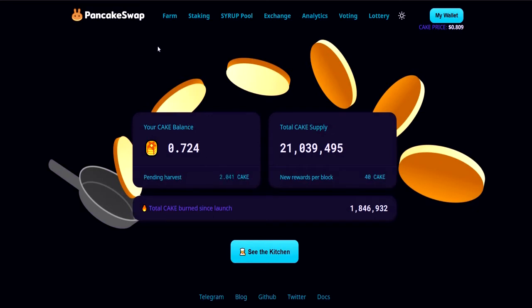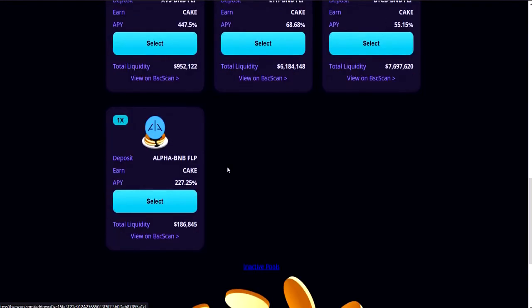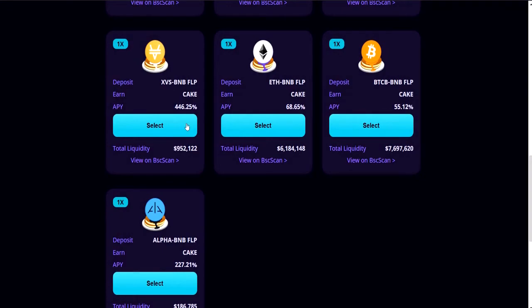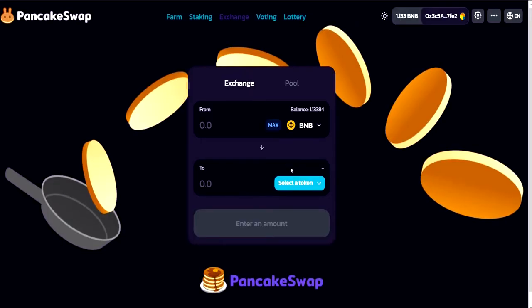So over to PancakeSwap — PancakeSwap is a yield farming platform with an exchange and several yield farming options. Let's go first to the farms. Here are the farms currently available. Like most degen farms, the biggest one uses the native CAKE token, the token of the PancakeSwap exchange. You can choose any of the others too since the yields are pretty high, and they pay out in CAKE tokens.